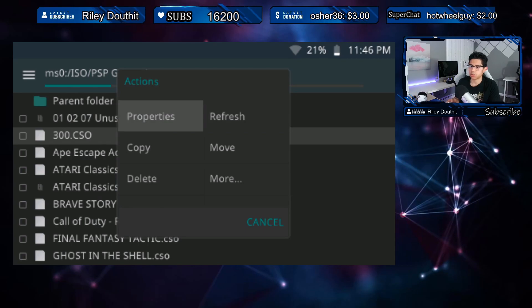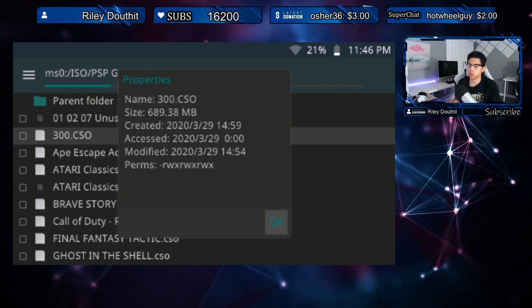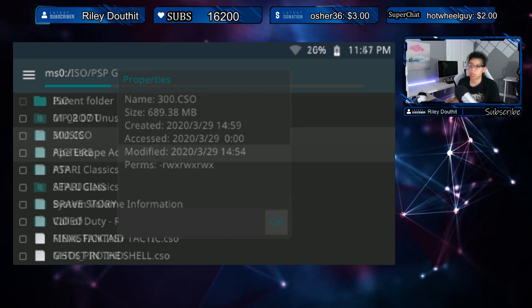We have 300.cso — this is an ISO that was converted to CSO to save on space. Press Triangle and this brings up the actions menu. We have: Properties, Refresh, Copy, Move, Delete, and More. More has three additional options: New Folder, New File, and Rename. Going into Properties brings up the file information — name, size (689.38 megabytes), when it was created, accessed, and modified.